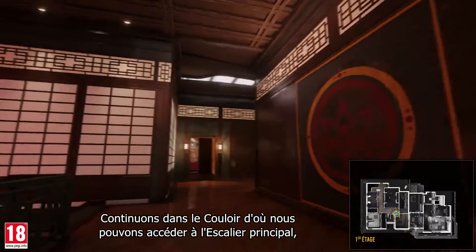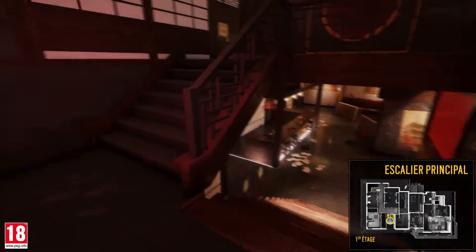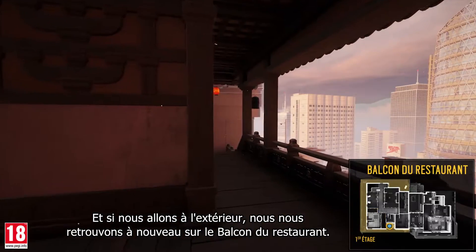Let's continue into the hallway. From here, we can access the main stairs, which lead back to the restaurant on the first floor. Let's go back up and breach through this wall to arrive in the geisha room. And if we go outside, we're once again on the restaurant balcony.